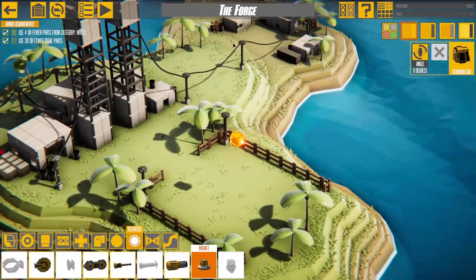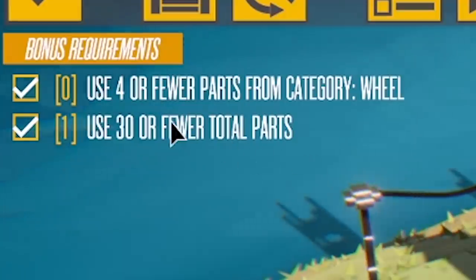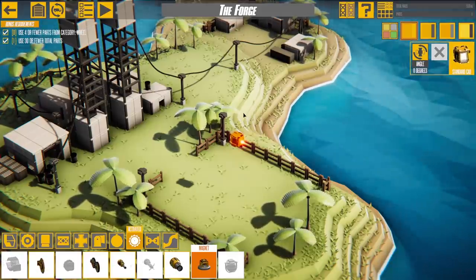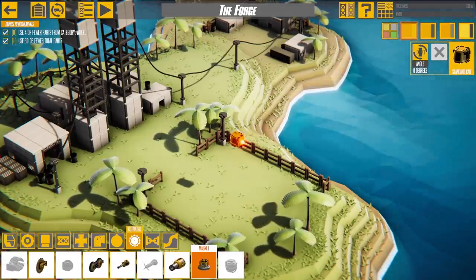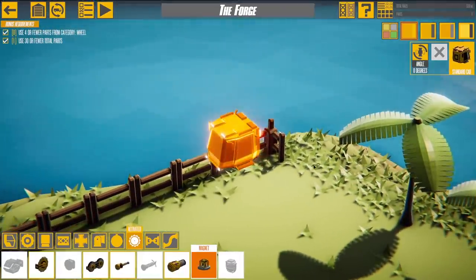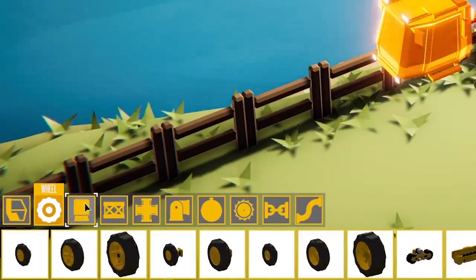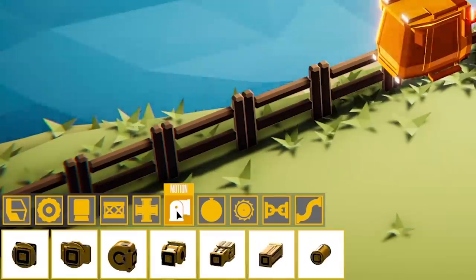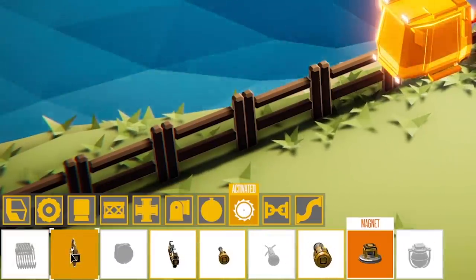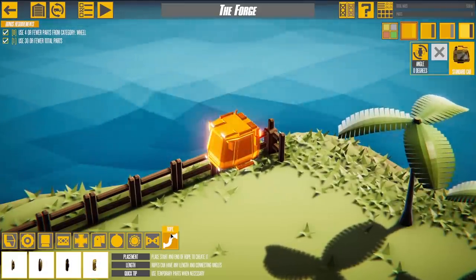So essentially you start off with this — you've got the island we could see before, a building in front of us, and a few objectives top left. As you've probably guessed from the name of the game, we've got to build something to completely annihilate this place. We start with just a little cab that lets us drive, and then we've got all sorts of pieces: wheels, tracks, thrusters, frames, moving parts, and even rope, which I'm super excited about — not enough building games have rope.